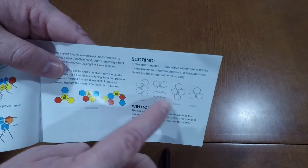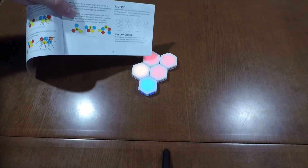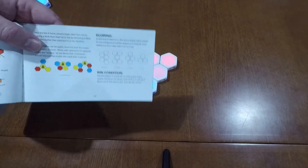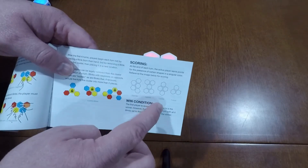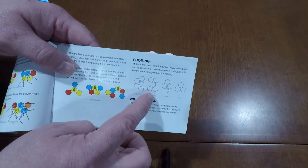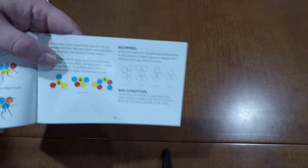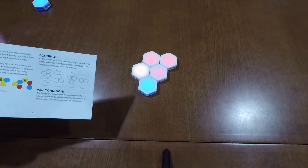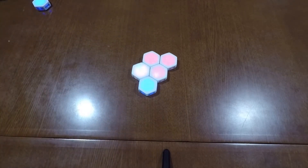When you're able to make certain shapes of singular colors — as shown on the scoring diagram — you earn points. For example, three in a triangle gives one point. You can also get two points for certain two-shape configurations, and three points for the largest shape. If you end a turn with all blinks the same color, you automatically win. The other way to win is to reach a full ten points by the end of one of your turns.